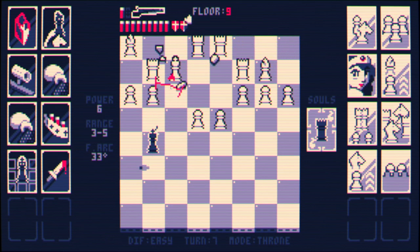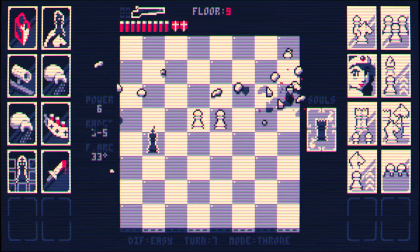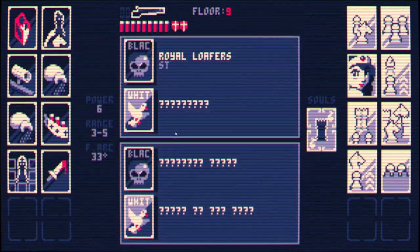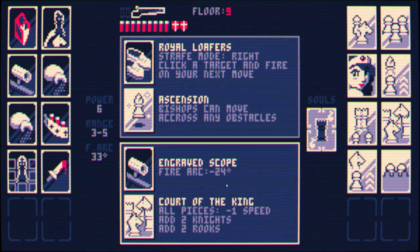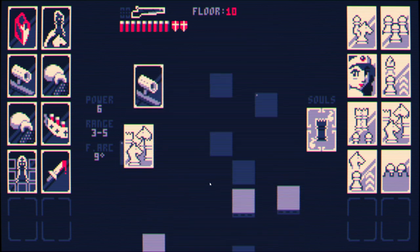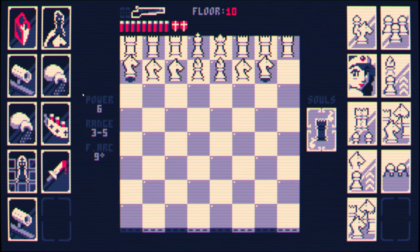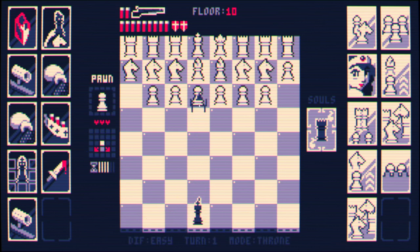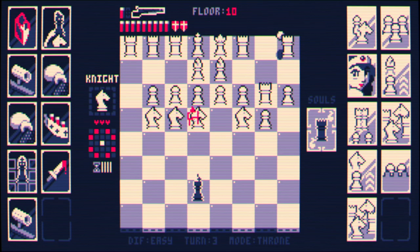At least we get more chance... if we hadn't killed the king there and it still hit that pawn, we would have lost — that would have been game over. Strafing — so good. Reduced all pieces negative one speed, add two — that one's so good. They're going to have even less speed, they're going to be so choked. And we have the sniper shotgun again.